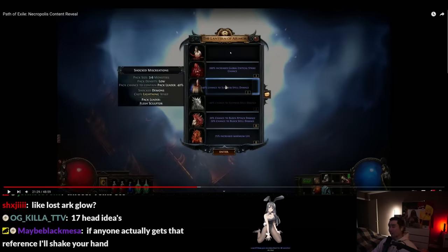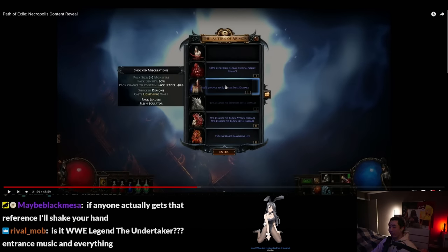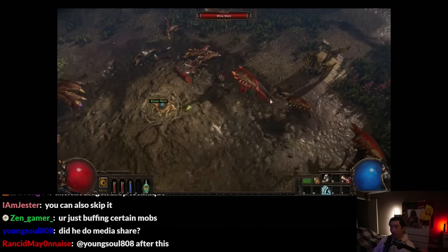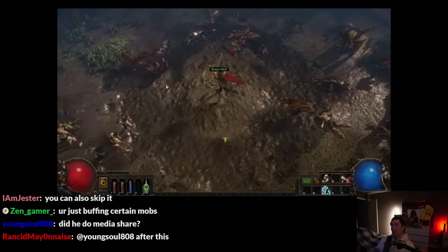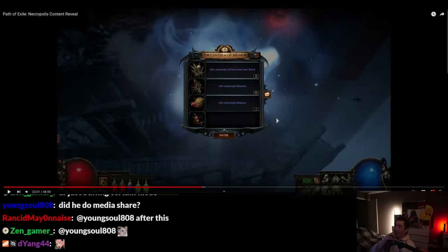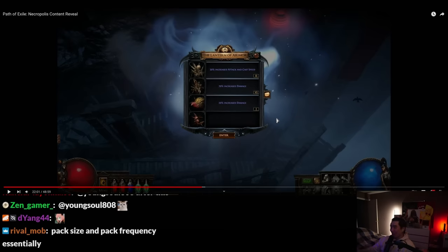Each slot adds an affix to the mob on the left — I see. By engaging with the lantern you are able to intelligently control the difficulty in the Necropolis league. Yeah, just like wisp league where it's like — you are in control of the wisps. Sure, bro.